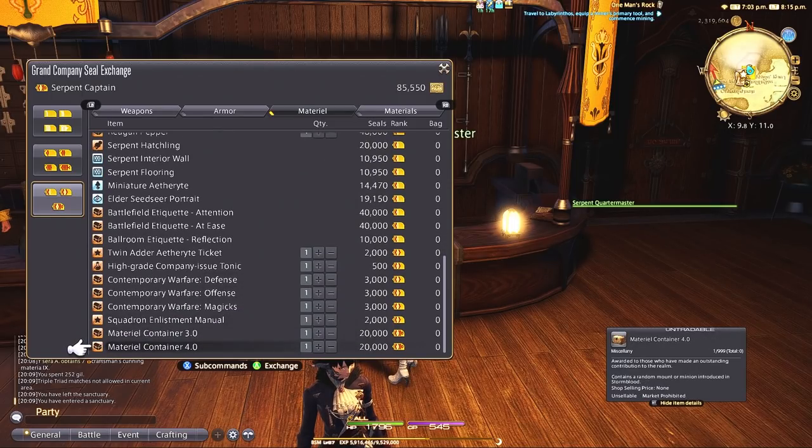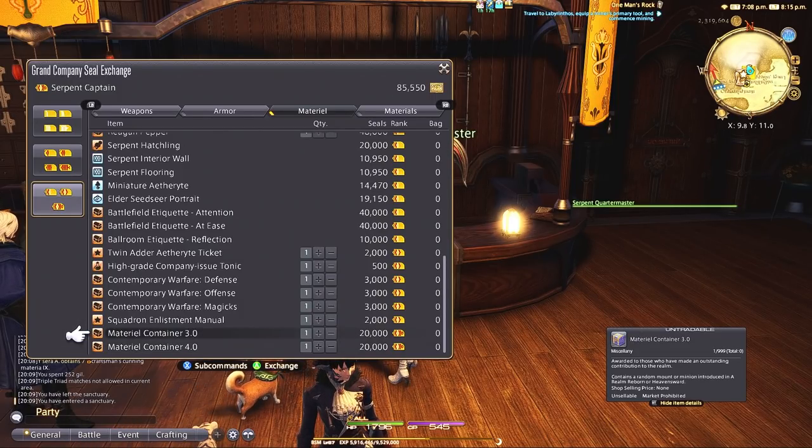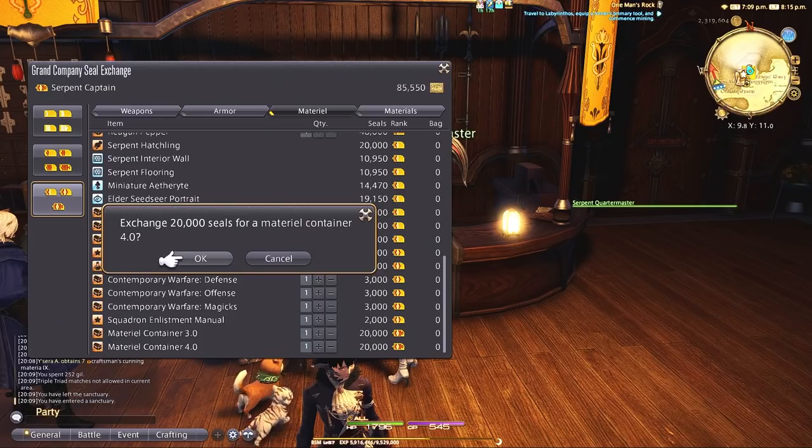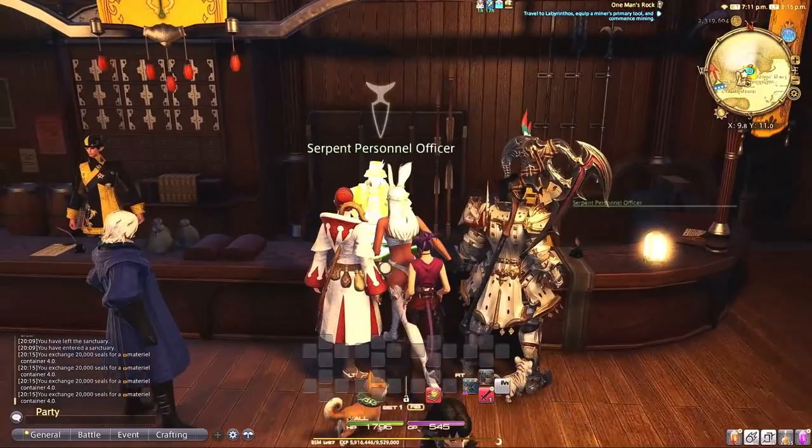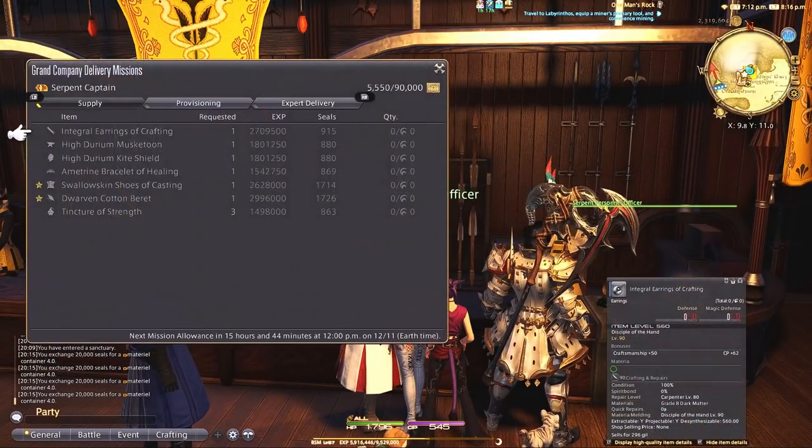These contain mounts or minions from A Realm Reborn, Heavensward, or Stormblood. These are probably the most amazing thing. This practically gives you the chance to get any minions or mounts — randomly, of course — from those expansions. I've already done it a few times and gotten ones I haven't had, almost every single one I didn't have already.